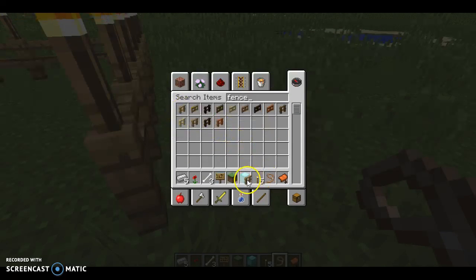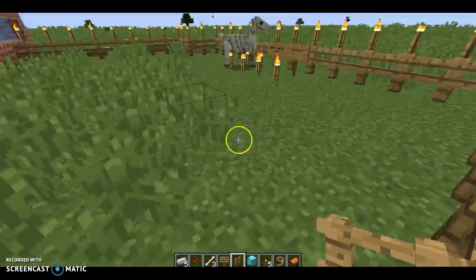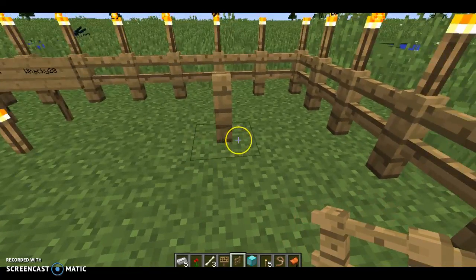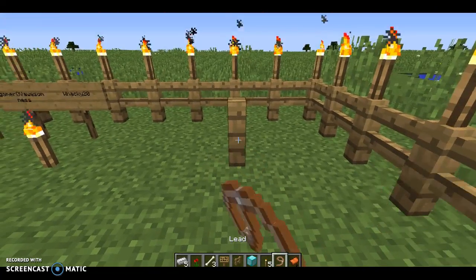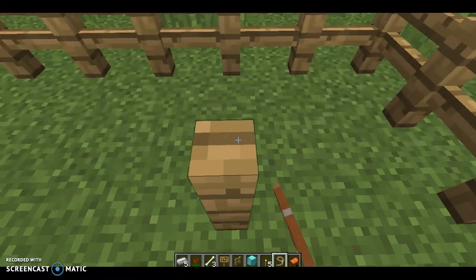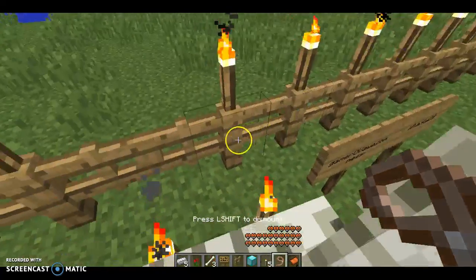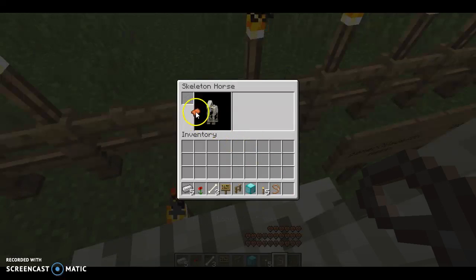Yeah, I need to get some new fence. Which one did we use? Yeah, we used this one. Let's chuck out the glass block and just get an oak fence here really quick. I'm pretty sure this guy will stay where he's supposed to stay.